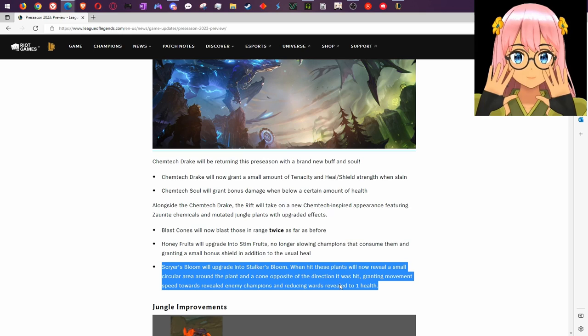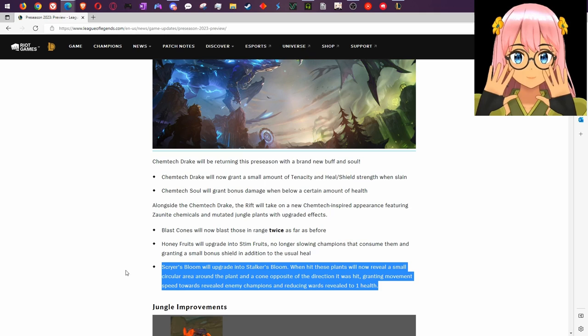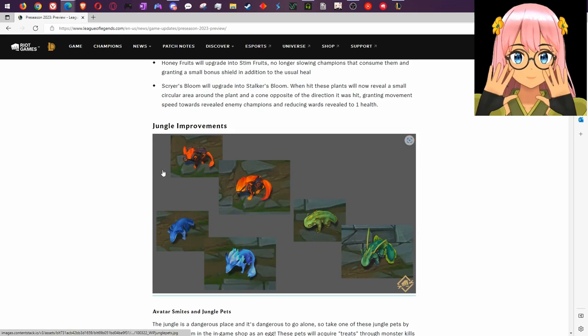The Scryer's Bloom — now Stalker's Bloom — is probably the biggest change. It puts wards to one health and gives you move speed, meaning whoever controls it will immediately gain control of that area. If they have backup or are uncontested, they one-hit every ward regardless of melee range. Combined with a rune that spawns another ward, they've just gotten full vision control of that area. It's great for higher elo, and still nice in lower elo because of the movement speed to catch enemies.